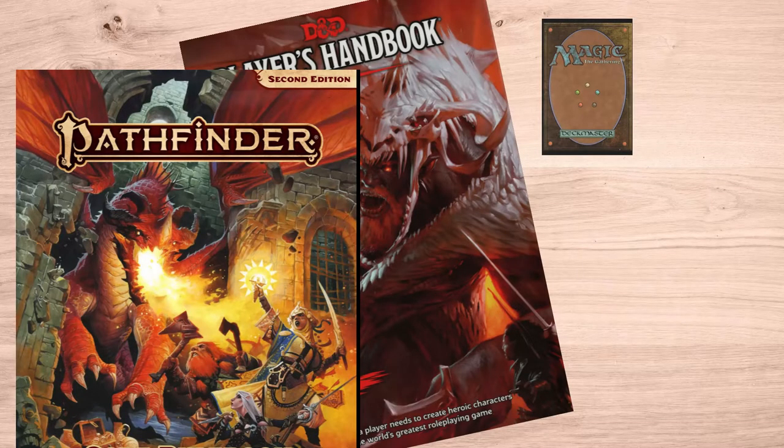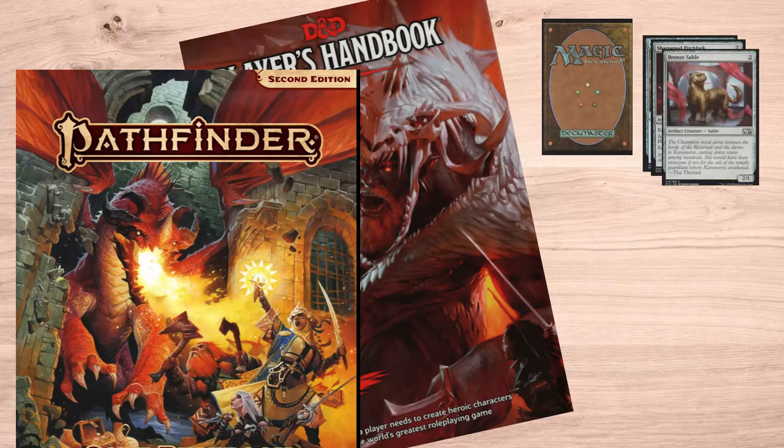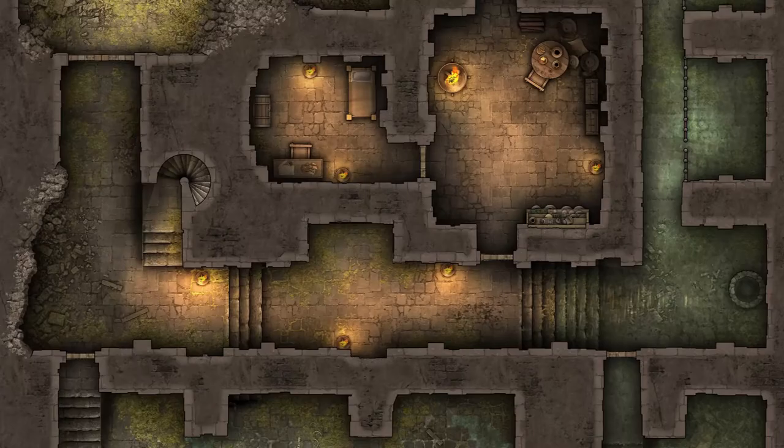Set your deck of cards on the table. When an hour of in-game time passes, take a card from the deck and place it in the discard pile. How do you know when an hour passes in-game? Well, it depends. Dungeons: tracking time in a dungeon or a similarly insulated and linear environment is easy. It's one room on your map equals one hour.